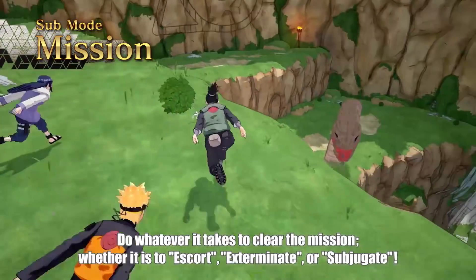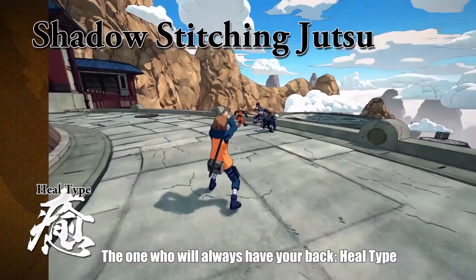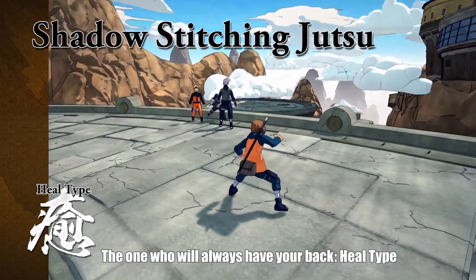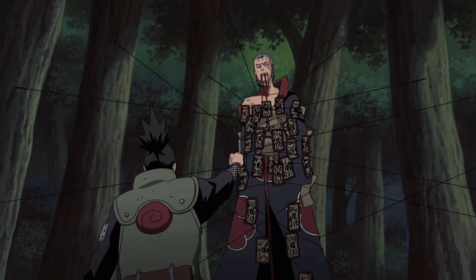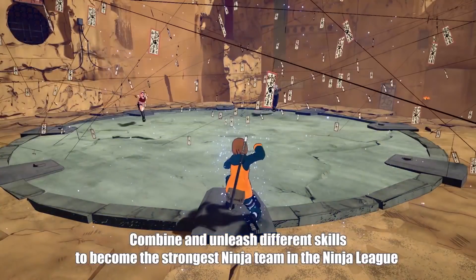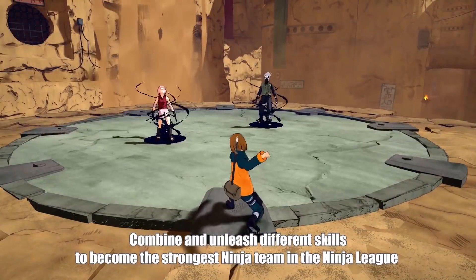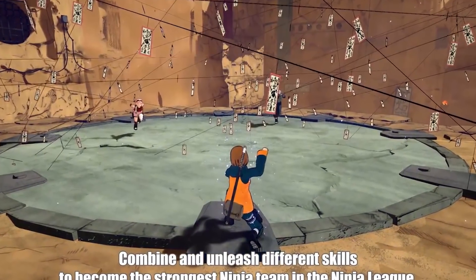Moving on to Shikamaru — as we'd expect, he's got some shadow manipulation techniques. First up is Shadow Stitching, a ranged ability that paralyzes multiple opponents. The shadow travels through the ground and catches whoever is in front of you, but the paralysis is pretty fast, so if you're going to combo this with someone else's ability, you're going to need impeccable timing. I haven't found Shikamaru's second ability yet, but I believe we've got his Secret Jutsu — a variant of shadow stitching I'm calling Shadow Bombs for now. It has a long activation animation during which opponents can dodge. If it connects, opponents become trapped, and then the footage cuts off. Have you seen how many exploding tags are in there? That's enough to blow up the entire stage — there better be some explosions.